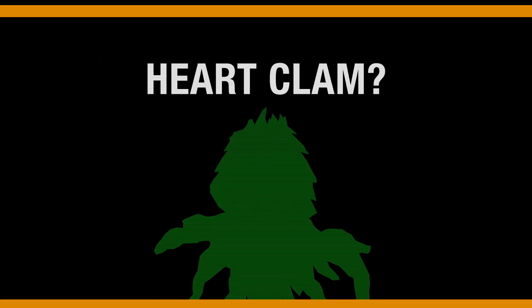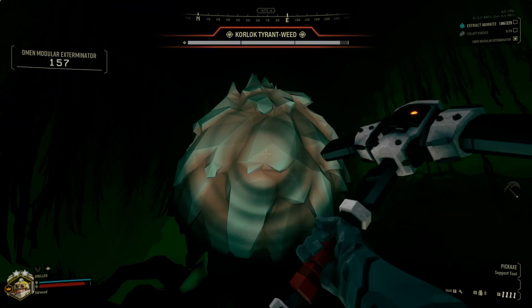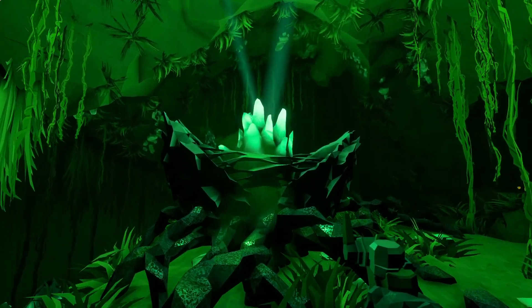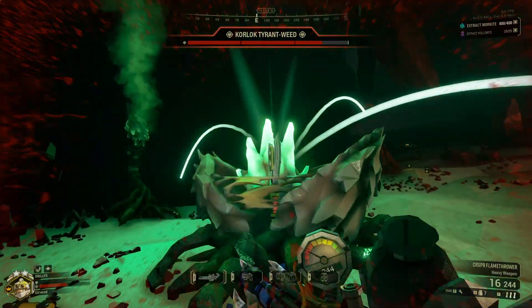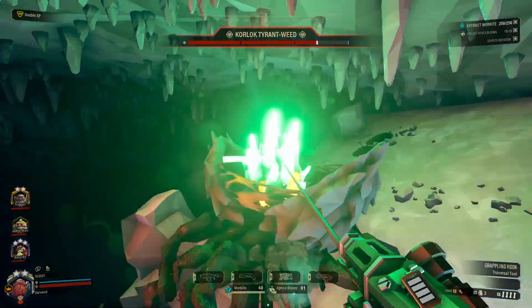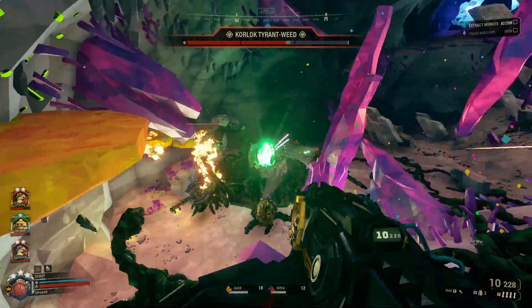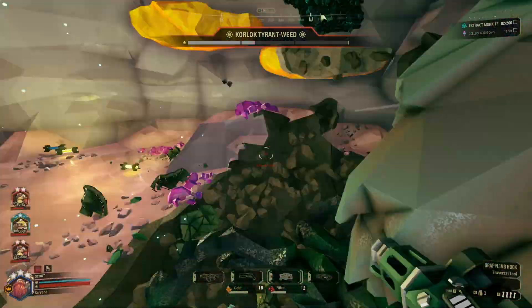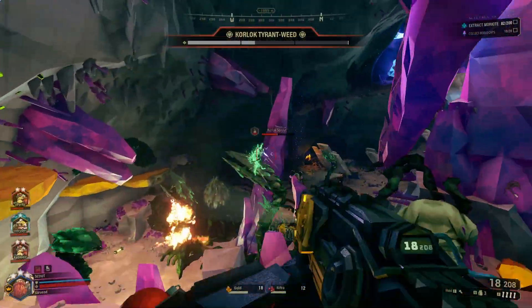Next we have the heart clam — yes, that is what it's called. This is your main focus when fighting the weed. It's immune to damage while closed, so don't even try it. Once you've killed most or all of the sprouts, the heart clam will open up to spawn more around the room. This is your chance to do real damage to it. It's highly resistant to status elements and elemental damage, but very weak to melee damage. Power attack the glowing bits and unload with whatever weapon you have on hand. It'll only be open for a few seconds, so make use of the time window.